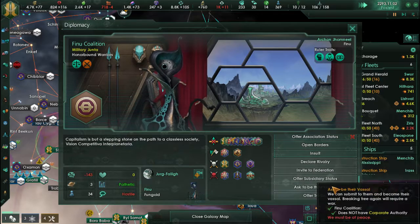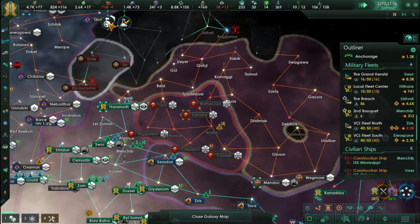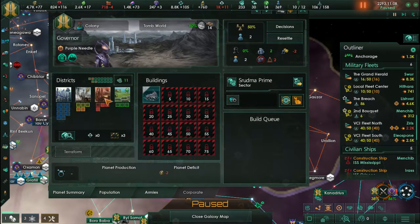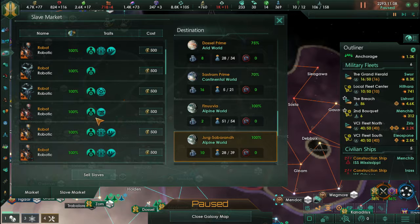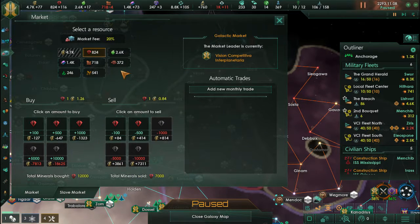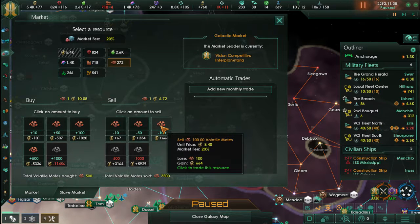Another interesting thing I noticed is that I cannot declare war on the Finacolition, because I cannot push the issue that they should become my subsidiaries. And since I can't do that, there's no war with the Finacolition.